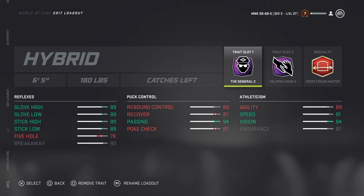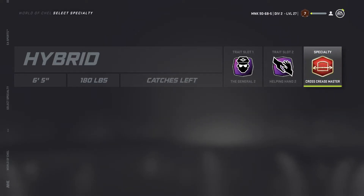I love The General because it helps with everything — stick high, stick low, glove high, glove low. It's very helpful. Helping Hand also helps with vision, which is very important, especially if you have people in front of the net. I seem to get scored a lot in threes when I don't see the puck or there's someone in front of me, so it helps a lot.